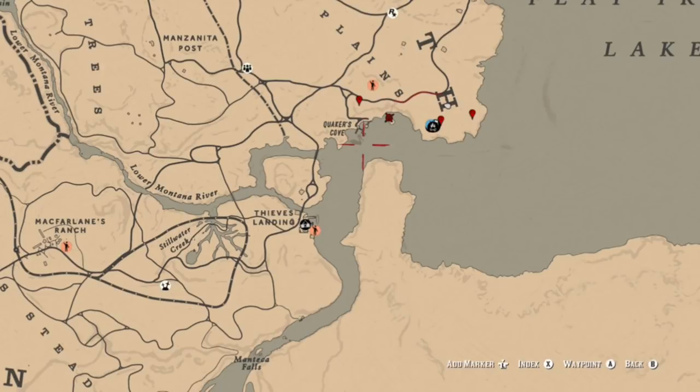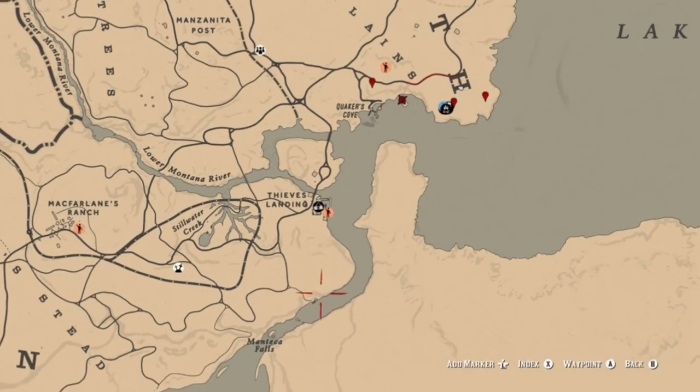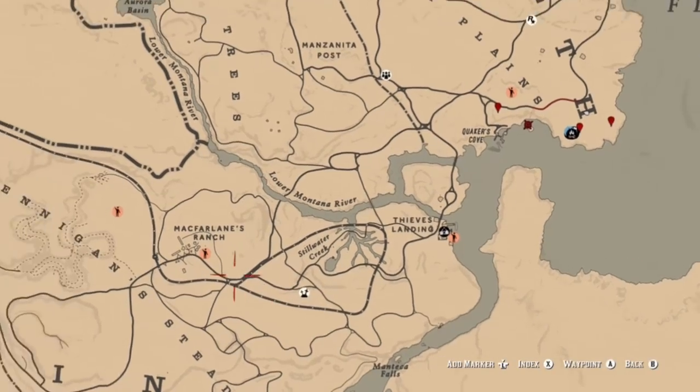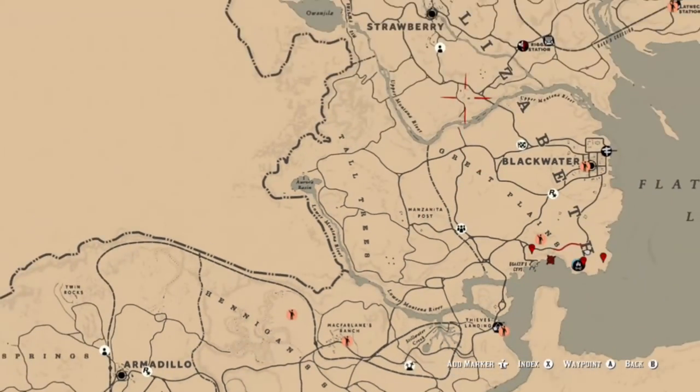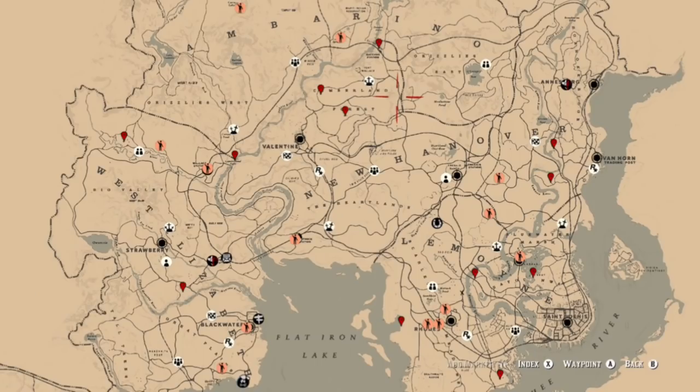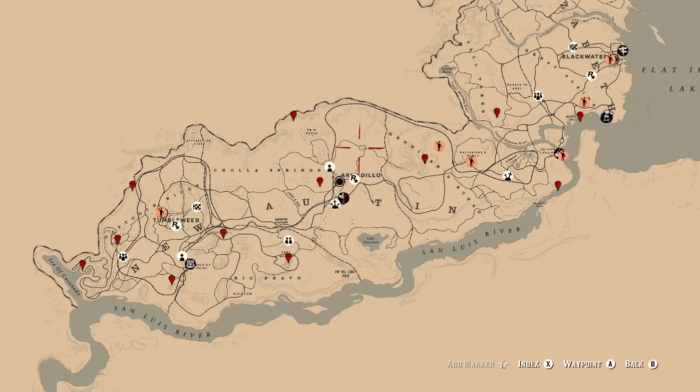You can also find pelicans at Quaker's Cove itself. If you're looking for hideouts, Quaker's Cove is a hideout. You also have the area down near the water, Tall Trees, and then a little north of the Great Plains and Blackwater you can find an additional gang hideout. There's a good amount in the bayou and Bluewater Marsh area on the western part of the map, and also in the Tumbleweed and Gap Tooth Ridge area. If you want to do laps, those are probably the best areas.